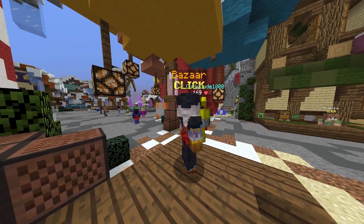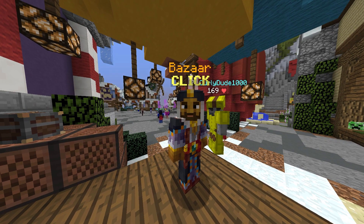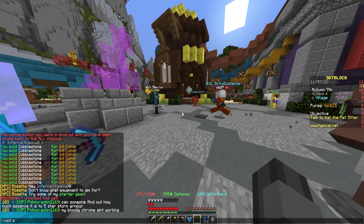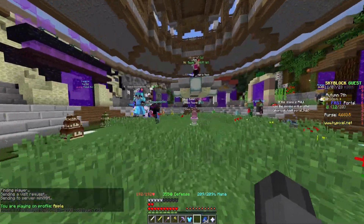Eventually you will unlock the bazaar, which is a market driven by the players. You can create buy orders and flip orders depending on the profit margin and the market. By visiting the portal hub you can travel faster between islands — it's the fastest way to move around.